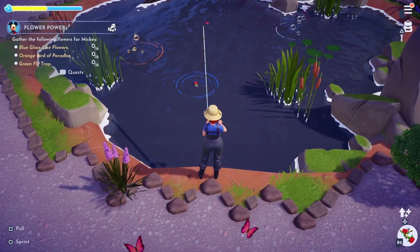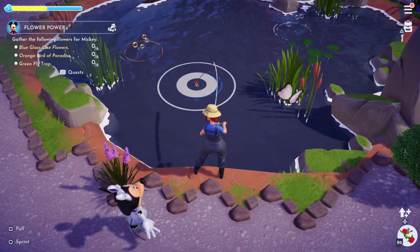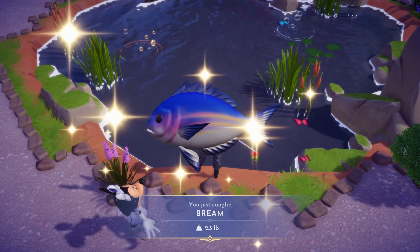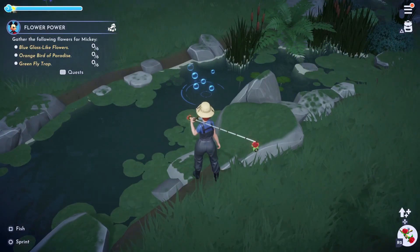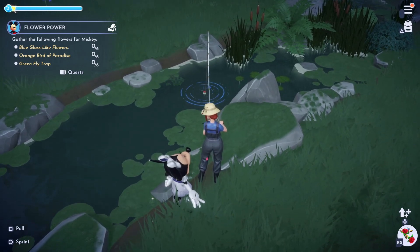Then the next fish on our list is the bream. These can be caught in the Peaceful Meadows by fishing in the blue bubbles. Now that we've caught our bream we can go in search of our next fish, which is the carp. These can be caught from blue bubbles in the Forest of Valor or the Sunlit Plateau.